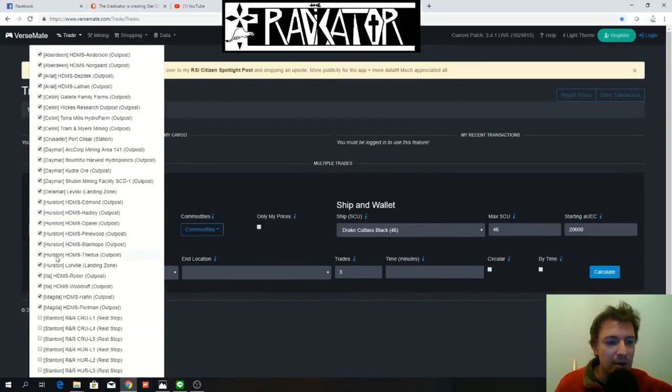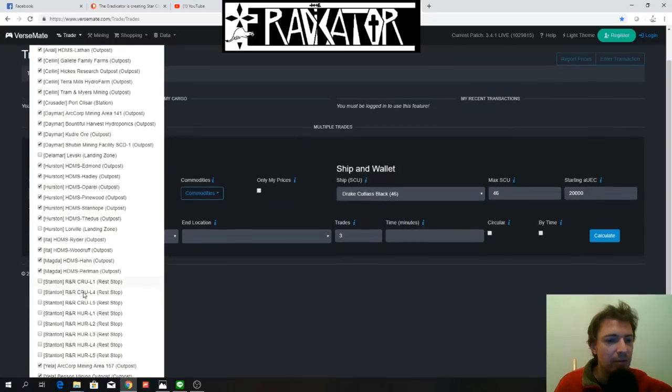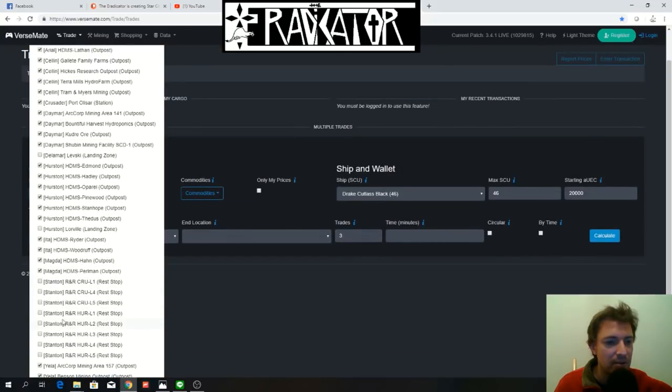We're also going to remove Lorville because, unfortunately, Lorville only sells scrap too — we used to be able to buy Agricium in the PTU, but now in the regular PU they only sell scrap, which I think sucks. We're also removing Levski because Levski is not selling anything of value. And with all the rest stops gone, we've got our filtered locations.